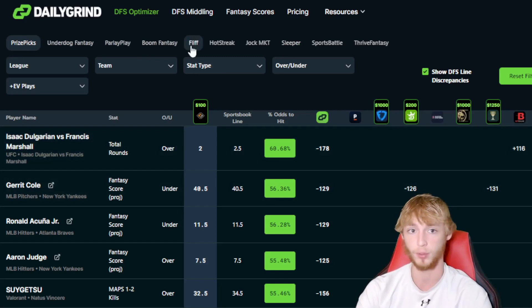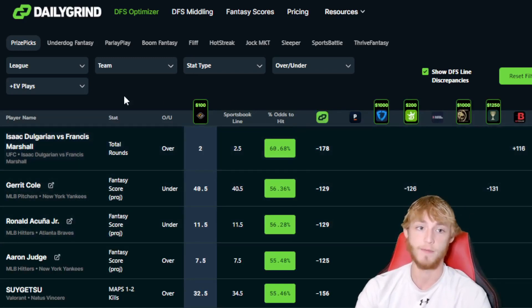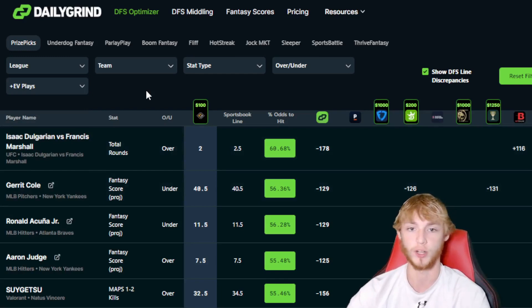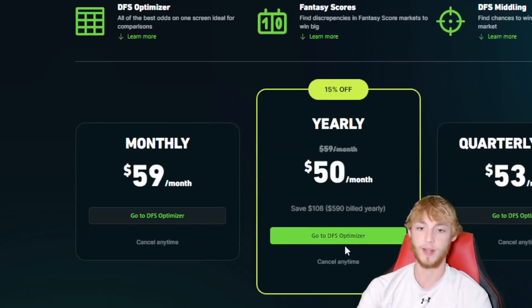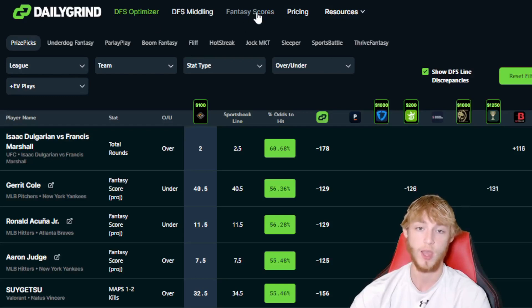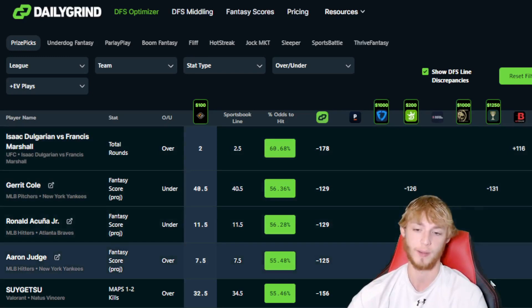The DGF Fantasy Optimizer works for Prize Picks, Underdog, Parlay Play, Sleeper, Flip, and other player prop sites. Just click refresh and it pulls up the best expected value plays. You can filter by two-pick power play, five-pick flex, six-pick flex. It also includes FanScore projections and a DFS middling tool — all with a seven-day free trial.